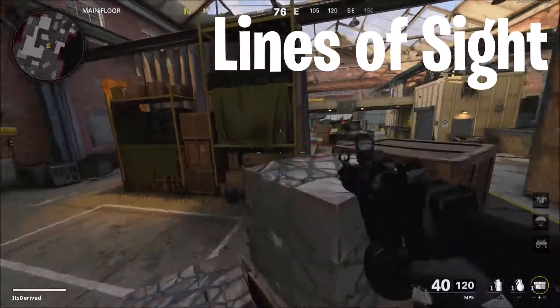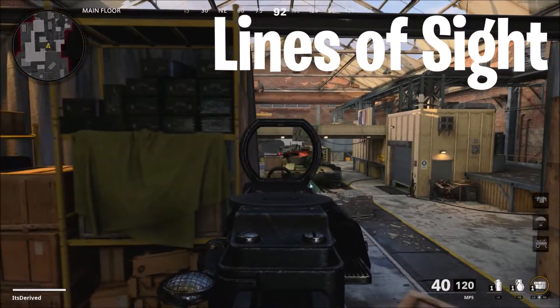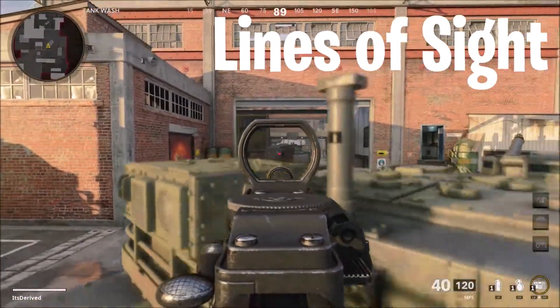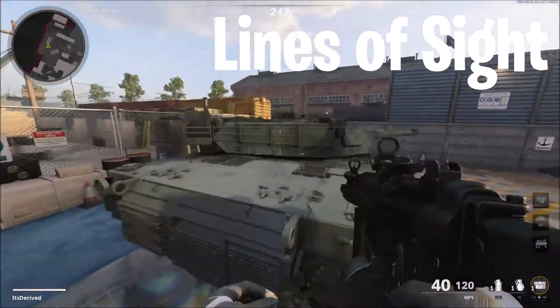So here's the first one right here. You can just jump on top of this box and look through right here — there's a pretty good line of sight. You can jump on top and get even more of a better line of sight. And here's another one with these tanks right here — you can just crouch down and get nice little cover on the tanks. You can do it through either side, though maybe not this one, but this one's pretty good right here.